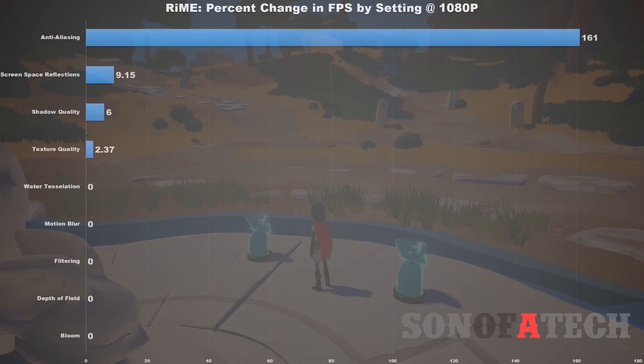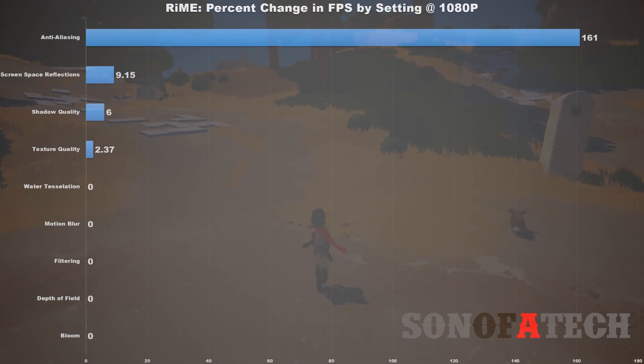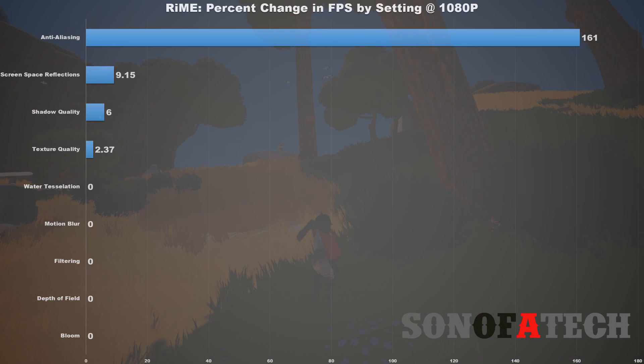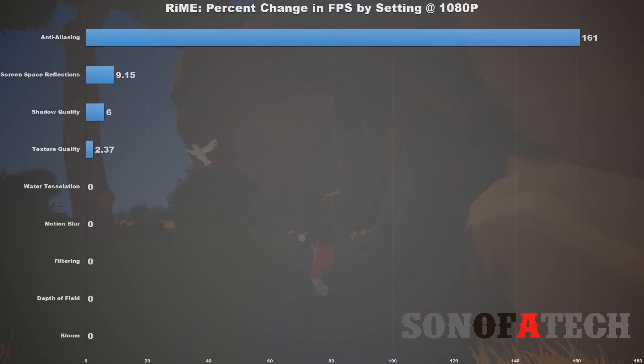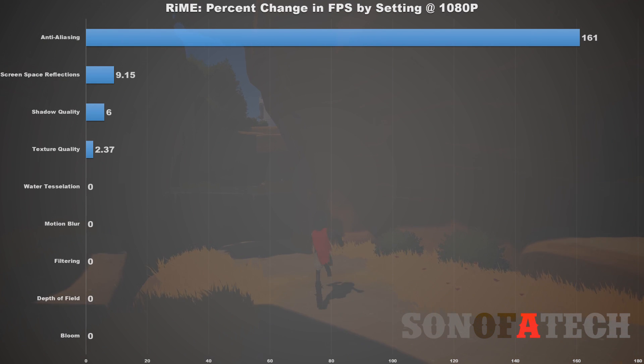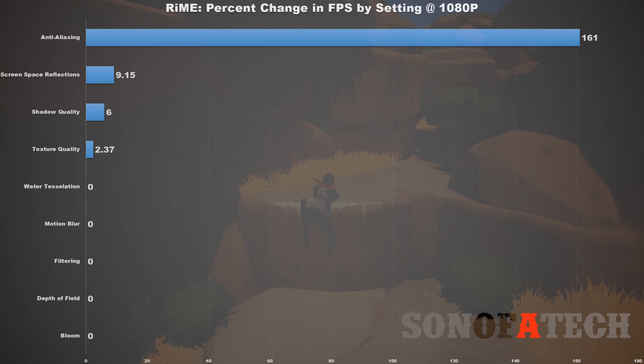Let's talk about the change in fps by setting, in case you're trying to improve your frame rate. It definitely shows us that we have an issue with anti-aliasing — it has an improvement of up to 161%, so we're talking about more than doubling your frame rate just by turning anti-aliasing off. It seems to be mainly an issue with SSAA, so if you still want some anti-aliasing, I'd recommend using TXAA or FXAA. I don't personally prefer FXAA, and TXAA is pretty good, though I don't notice a huge difference in side-by-sides with AA on versus off in this game.